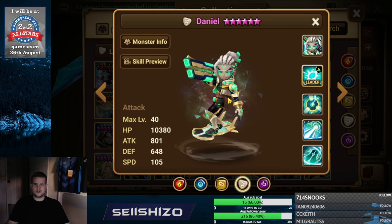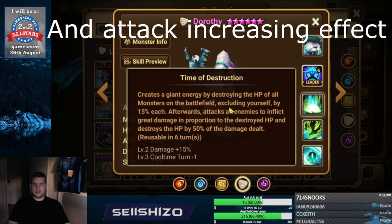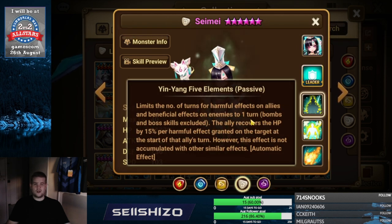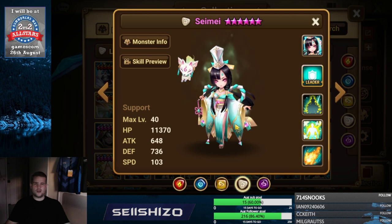Dorothy is just all about crit damage S3, crit damage max, and damage on a specific element. Samey — recovery S3 is very important and is actually the only artifact line that really makes sense. You could go accuracy S1 but it doesn't help too much. Left side is just damage reduced or maybe speed from lost HP.